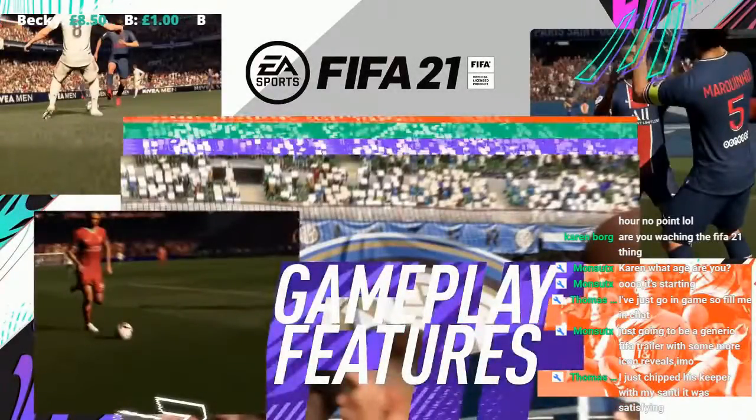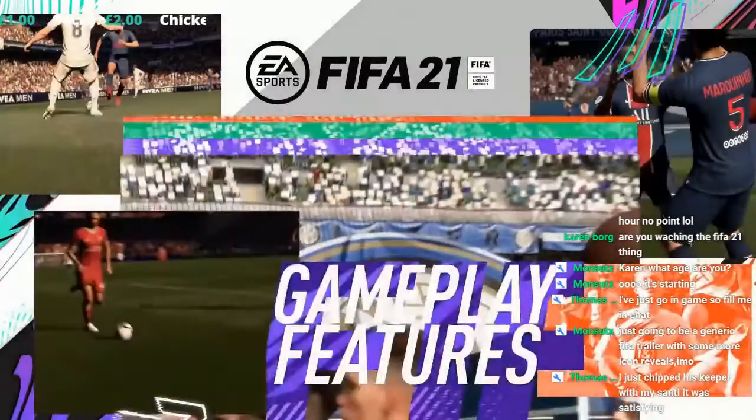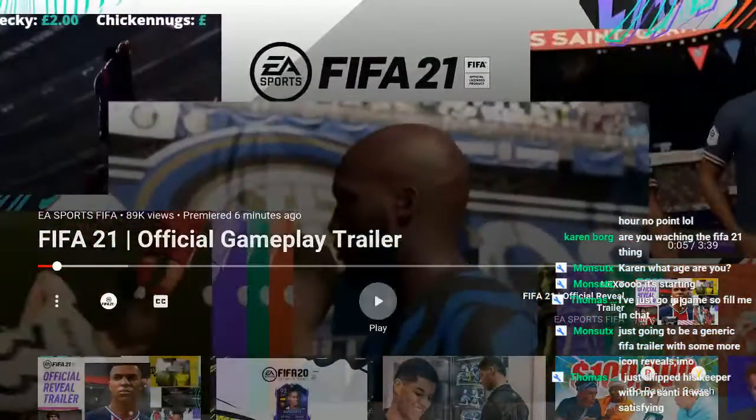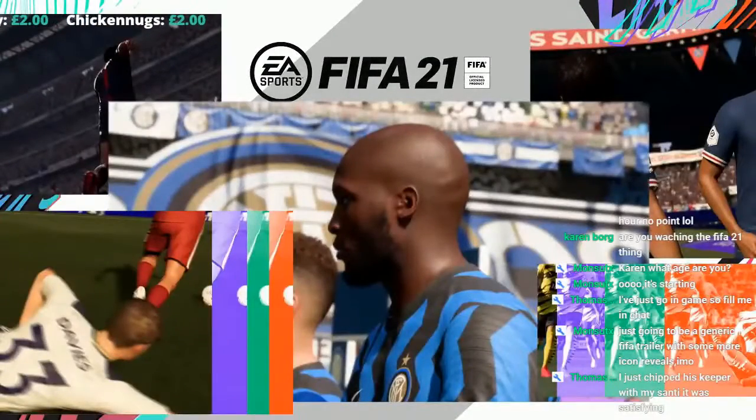Liverpool bottom left corner, PSG there — Marquinhos and whoever that is. Looks like João Félix taking on Kroos at top left. Bottom right we've got Haaland with his new in-game head scan, and then you've got the Dortmund kit, Lukaku, Spurs, Dialogue, Tom Davis.